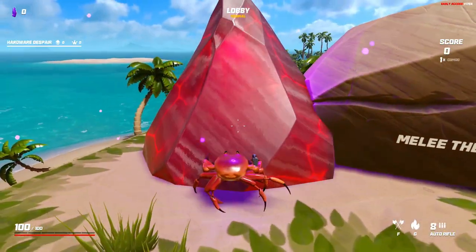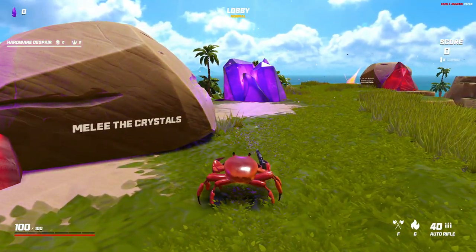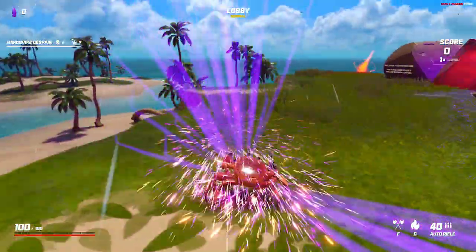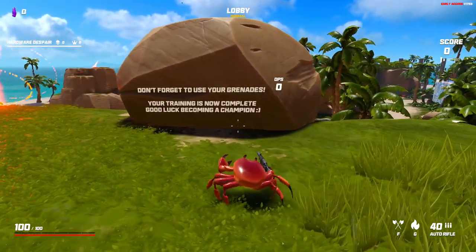There's a melee prompt to hit the crystals. I have to check the control list — melee is the F button. Nice, got it! Now it says don't forget to use your grenade — training is now complete, good luck, become a champion.